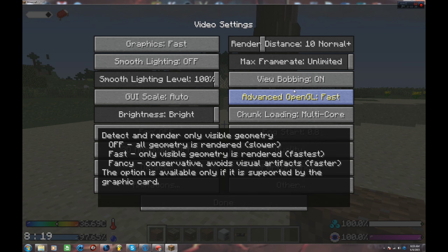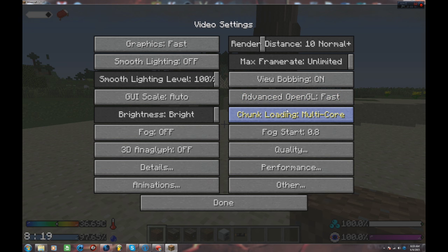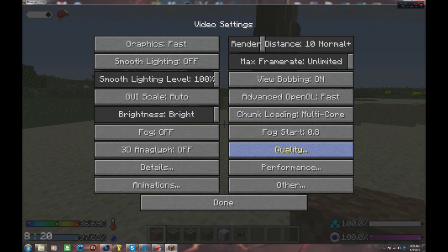View bobbing on — of course you want your head to move when you walk. Advanced OpenGL you want on fast. Chunk loading is probably the biggest performance-enhancing thing ever. You'll be at default just starting out, then there's smooth — smooth looks amazing but requires a powerful computer. If you go from smooth to multi-core it gives straight-out power to the game, you get great frame rates and get to see everything.